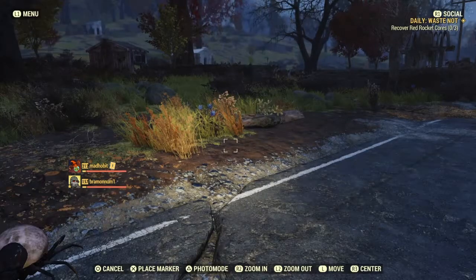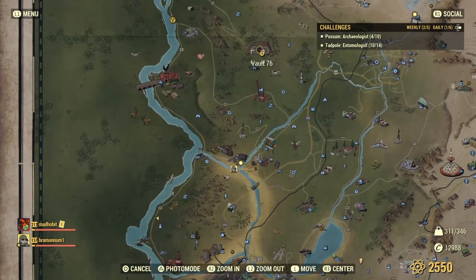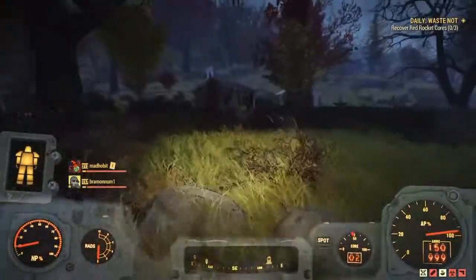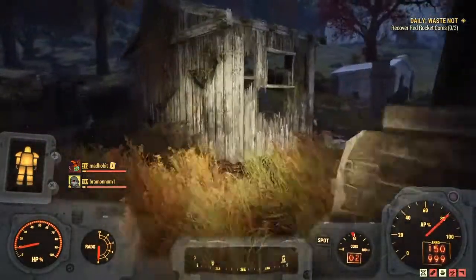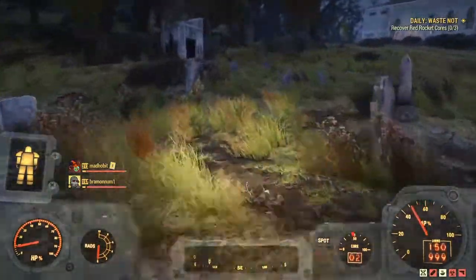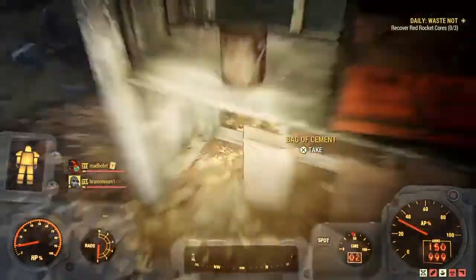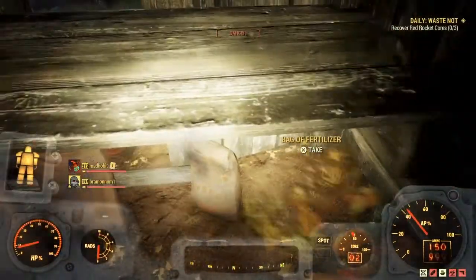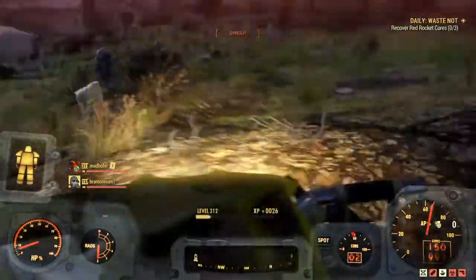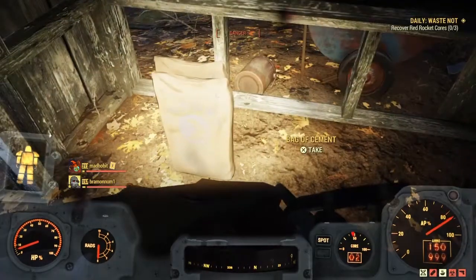The first place we're gonna go to is in the forest region — it's the Kawanis County Cemetery. Here you're gonna encounter various amounts of insects: bloat flies, ticks, sting wings, sometimes blood flies, and every so often you're gonna encounter ghouls, which gives it a really zombie vibe. We're gonna go right to the back of it and we're going to be looking for these bags of concrete or cement.